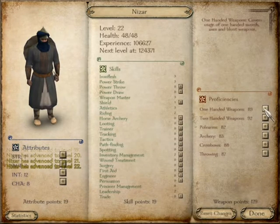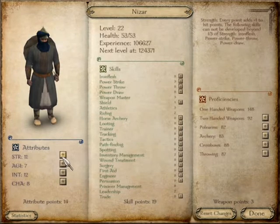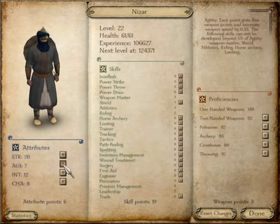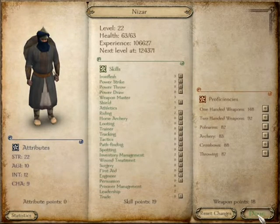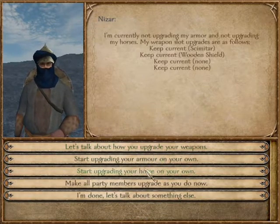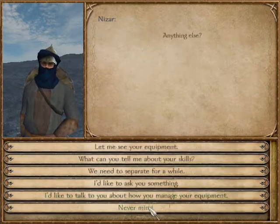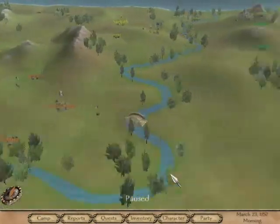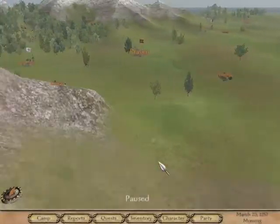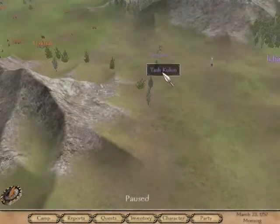He's got really high two-handed but he's holding a one-handed weapon, so I should probably get his one-handed up. We need to go kill something so we can get some armor. He's actually a very intelligent guy. I'm gonna let him upgrade his things on his own because that way I don't have to sit there and do all the upgrading myself — he's gonna pick out the best armor for him, whatever is better than what he currently has.